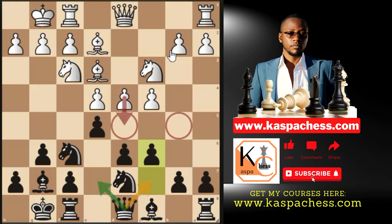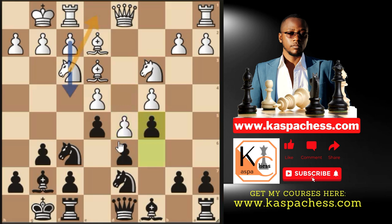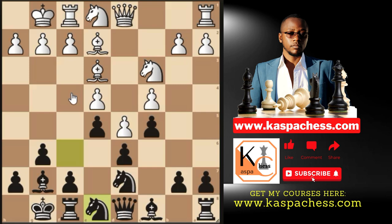After Be3, d5 is the top played move in both the Lichess and masters databases. I suggest you then lock up and close the center — this is your dream pawn structure. Always hope your opponent pushes the d-pawn to d5. They may then play Ne1, preparing f4. You do the same: if they don't push f4, you push f5 yourself.